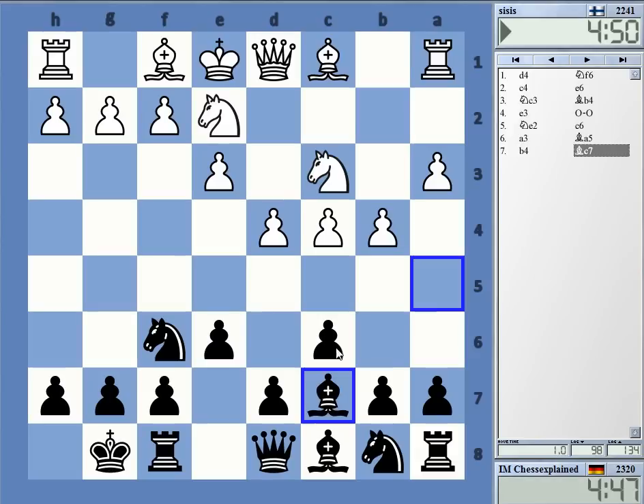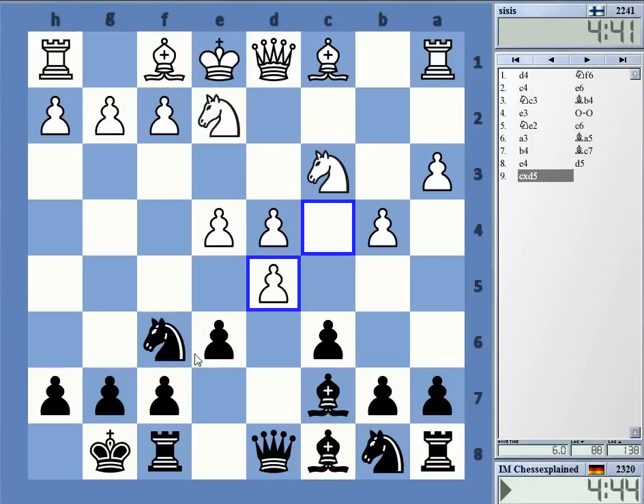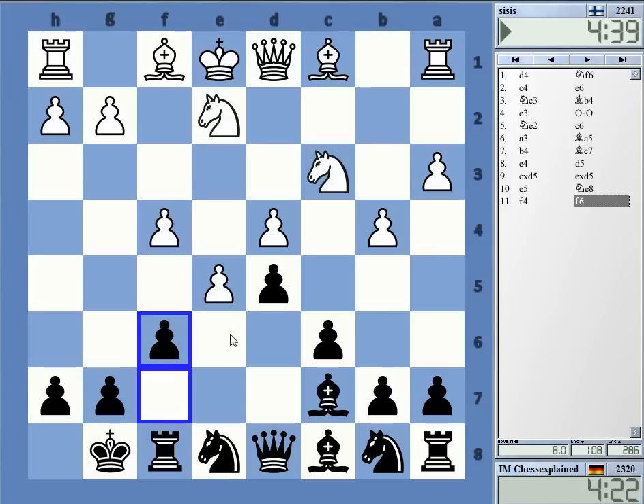Okay, so we've got a pretty rare line here in the Nimzo-Indian, and it leads to sharp play. e5, Ng8 — and then possibly... okay, that's a surprising choice. Opening up my c8 bishop. Yeah, wonder — probably still here, keeping the bishop open. Now f6 or yeah, f6 looks good.